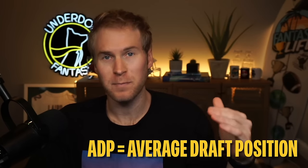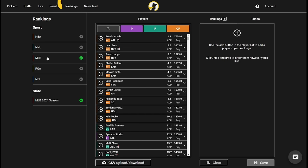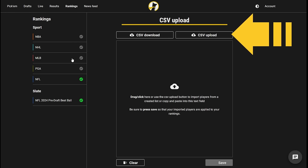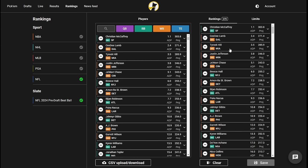Nearly every single contest on Underdog comes with ADPs — average draft positions for each of the players. You can go to the rankings tab on Underdog for any sport and see players sorted by their average draft position. This is the default view the majority of users will see when drafting. ADP on Underdog is extremely sharp and efficient. It represents the wisdom of the crowds across thousands of drafts and generally does a good job of sorting players from most to least desirable.